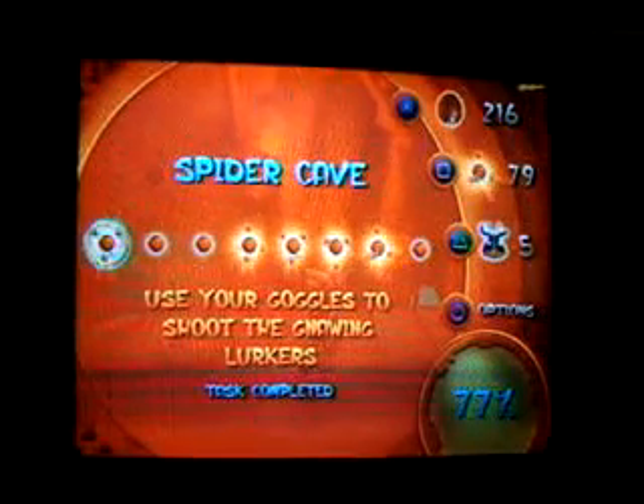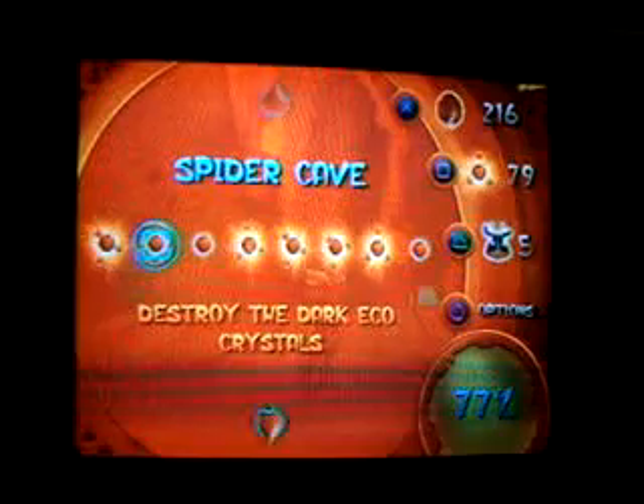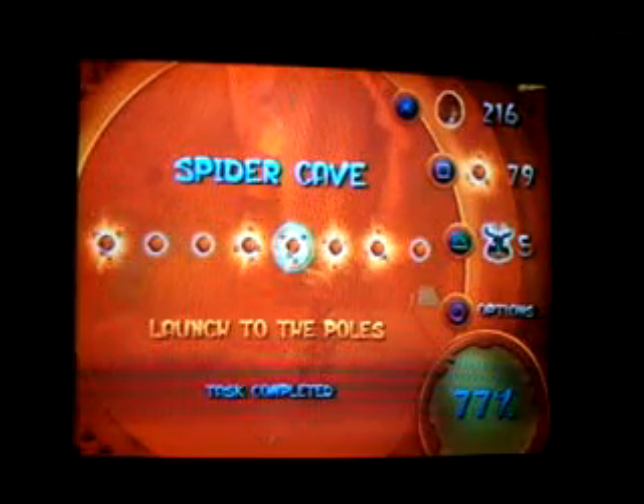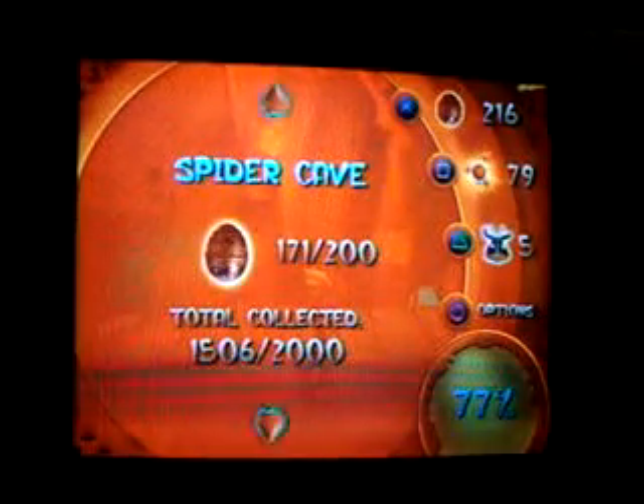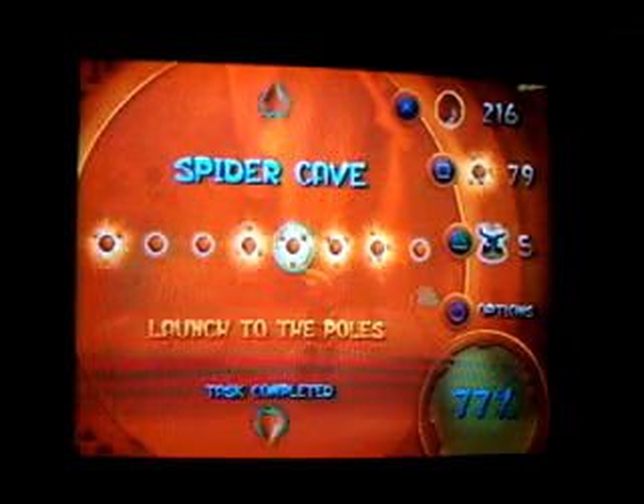Welcome back to Let's Fly a Jak and Daxter Precursor Legacy. In the Spider Caves right now, I just need to destroy the Dark Eco Crystals, collect all the orbs - which is actually what I'm doing right now - I'm not doing any power cells. Dark Eco Crystals, explore the Dark Cave, and find the last Scout Flies, which I'll probably find more Scout Flies with the I-1-1.